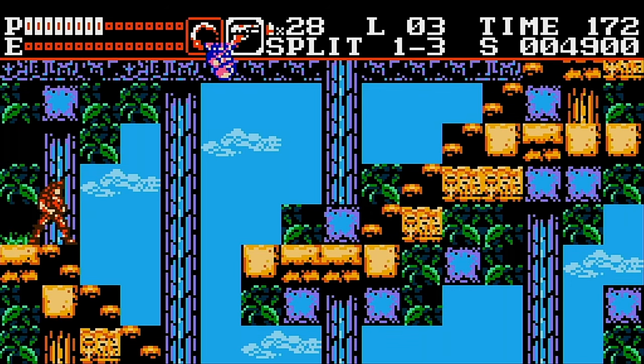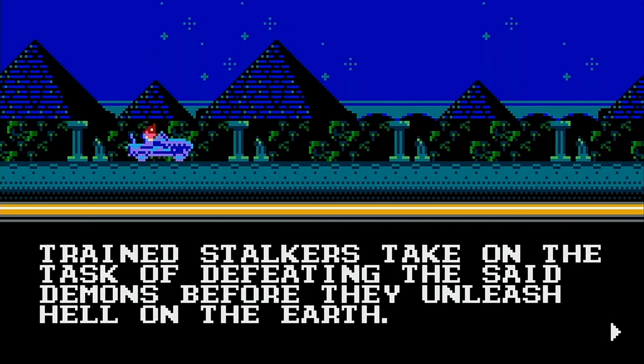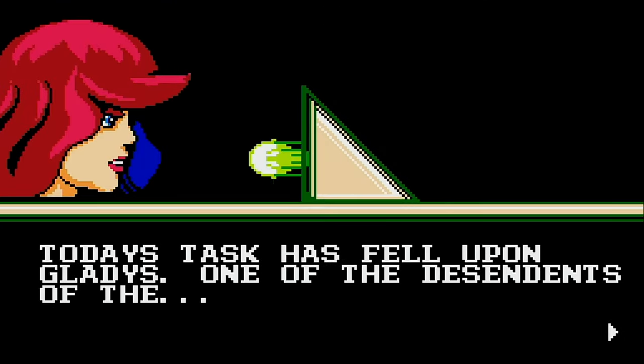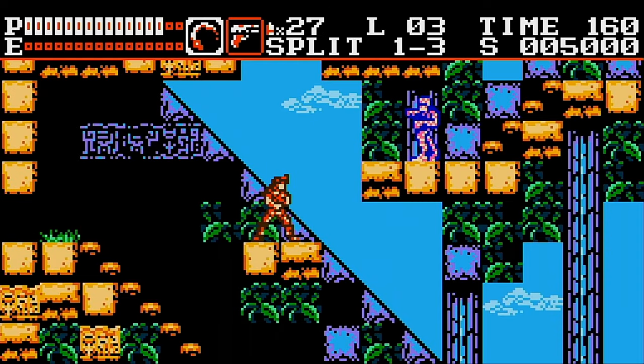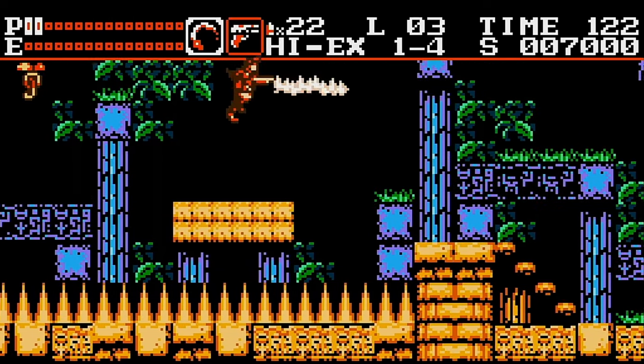At first, this game looks like Castlevania. The story is very much Castlevania as well — an ancient evil wakes up every hundred years or so, and it's up to the Cryptstalkers Guild to go to work. And the gameplay? Very Super Castlevania-ish. You not only attack with a whip, but much like in Super Castlevania, you can use it to latch onto hooks and swing.